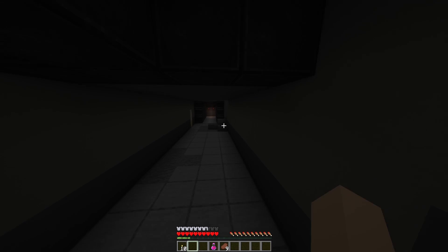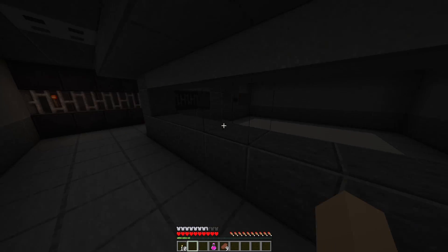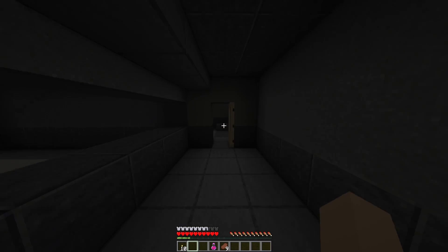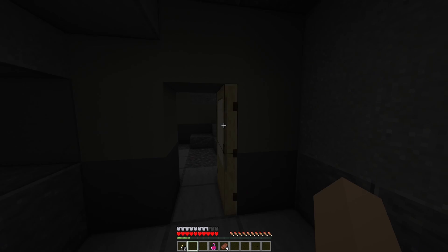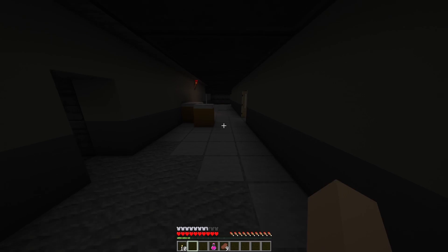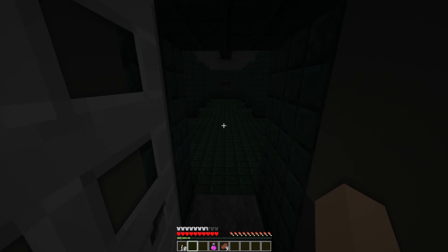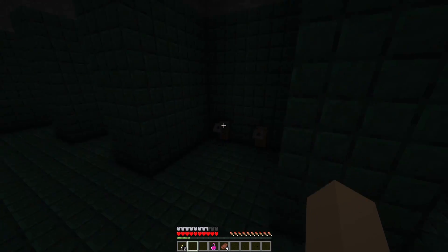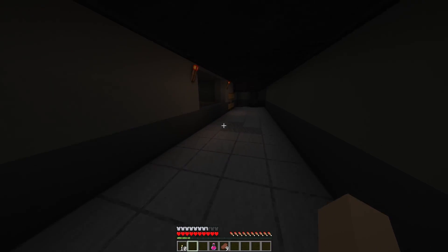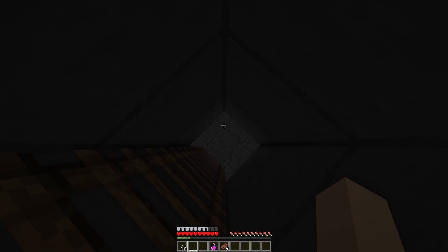Now we're getting into backrooms-y stuff. This looks like the backrooms from a previous backrooms map I played that had different levels — this is like the pipes level where there were pipes running across. Someone must have dropped their cologne or their cup of tea or something glass related. What do we got going on here? Like a shower, maybe. Just think about the backrooms — they don't have to make sense at all.